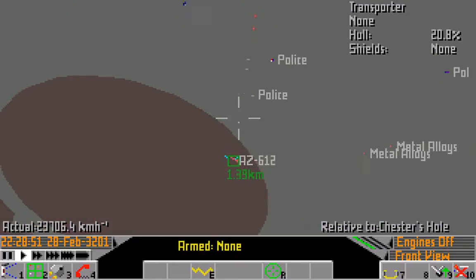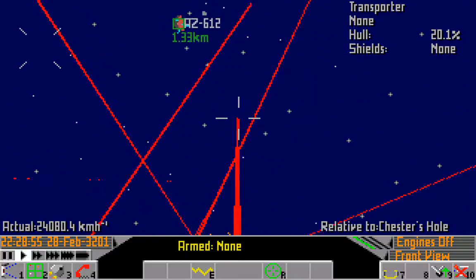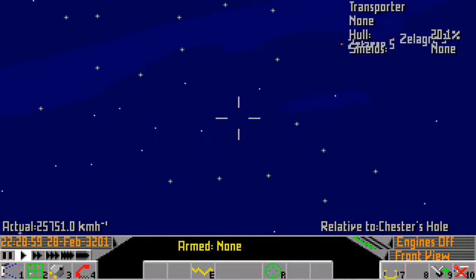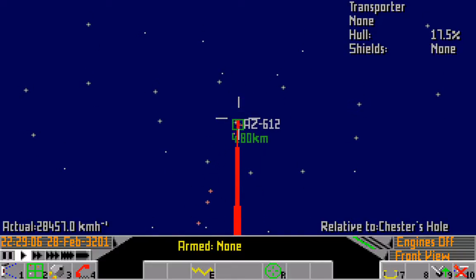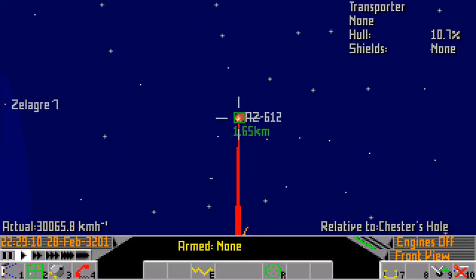Maybe there's a clause that defines a crash as pilot error, and so the assassin doesn't get paid for that. Look at those lasers - oh my god. These police are glitching out like crazy, I've never seen that before. That's really weird. But fortunately he didn't do that this time, so I'm going to be able to fulfill this contract by killing him.